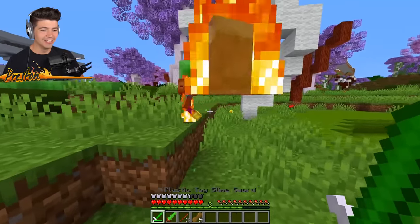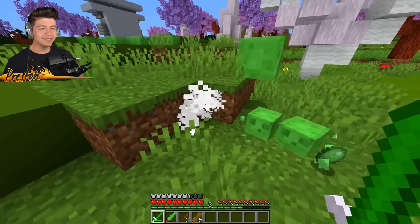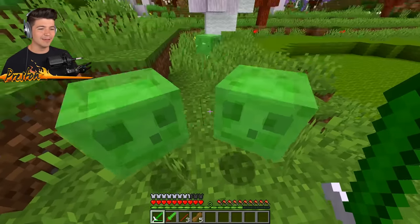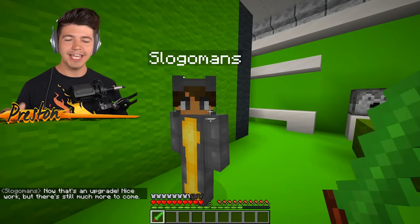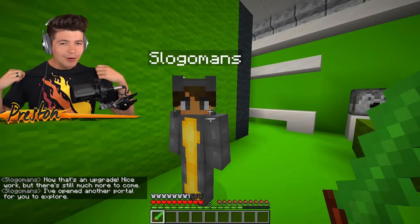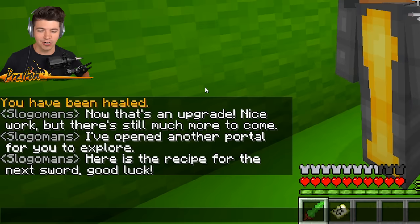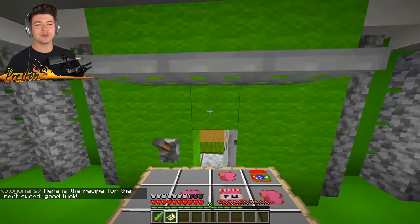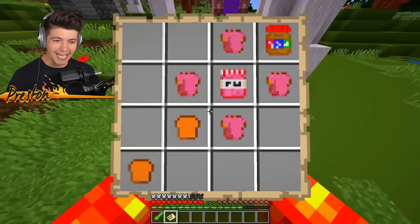This sword gets a three out of ten - I changed my mind because these little slimes are so cute and actually really helpful. Mr. Slogoman, I'm just saying he would look a lot better with some fire merch on. That's an upgrade - nice work, but there's still much more to come. I've opened another portal for you to explore. We have another portal we're about to be exploring here, ladies and gentlemen. So we've got peanut butter and jelly items - obviously it makes sense because Jelly does like jelly.